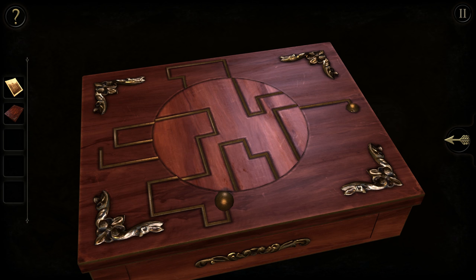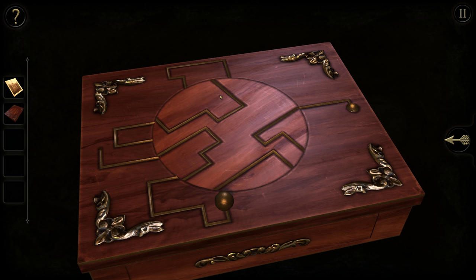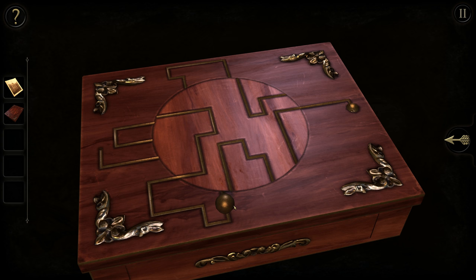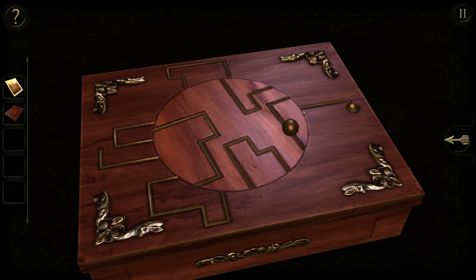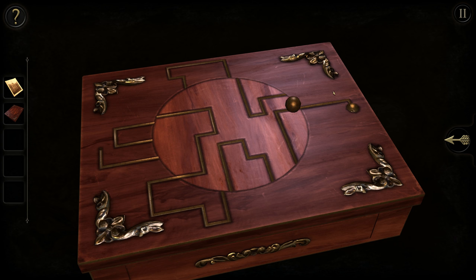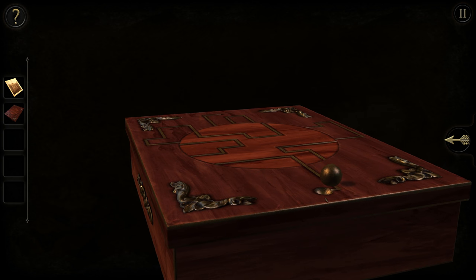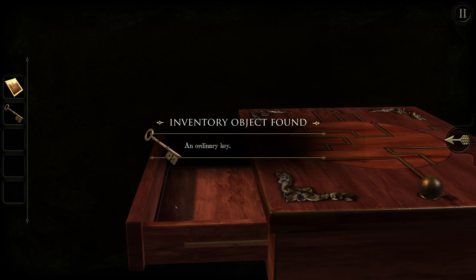Again, not an impenetrable box — just an inconvenient one. You can solve this if you just feel like putting the time into it. Move that ball all the way around on the track that it's on, and then over here — and there you go! Also, it's a little wooden box — how could I not just grab a crowbar and break this thing open? Move the little ball all the way. I can't believe you got within a centimeter and just clicked out of it.